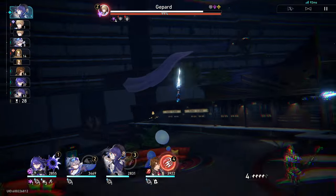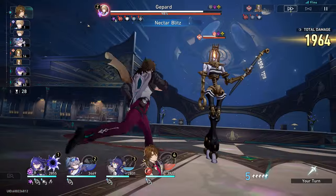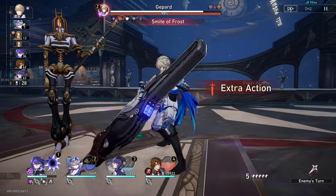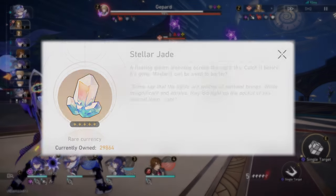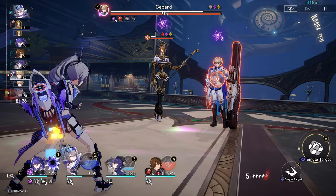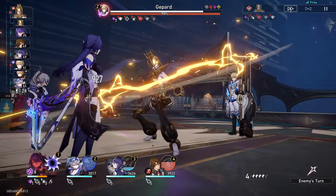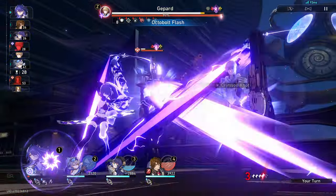The first thing I consider when pulling for a character is: do you have enough Stellar Jades for your next character or light cone? You obviously can't get what you want if you don't have the funds for it, so make sure you have enough. If I'm pulling for a single character in a patch, I like to save enough for guaranteed, so at least 28,800 Jades. If I want two characters, I try to double that, but if you're a new player, try to aim for enough to get you to Hard Pity, which is about 14,400 Jades.